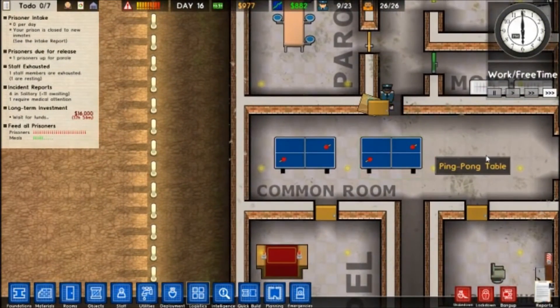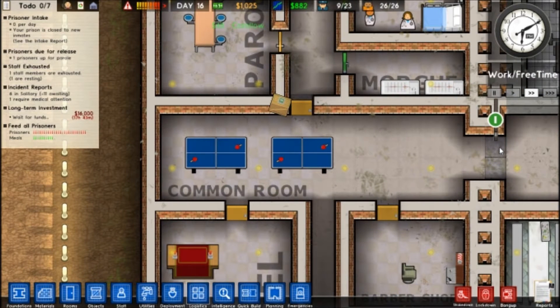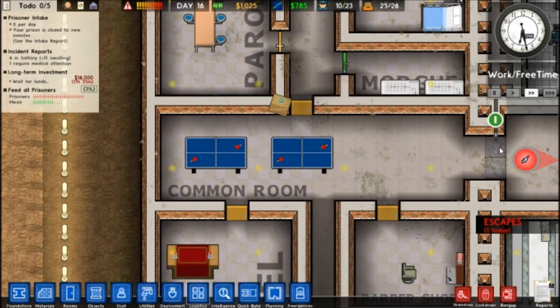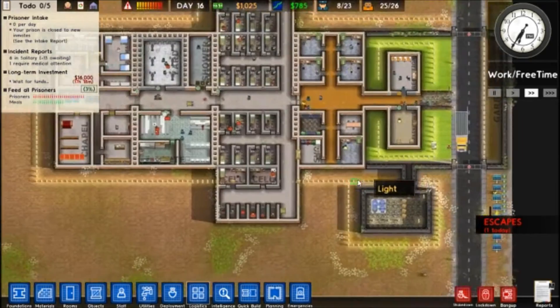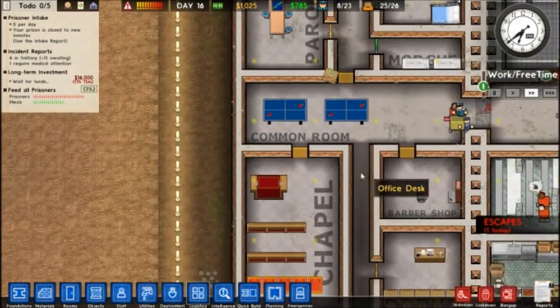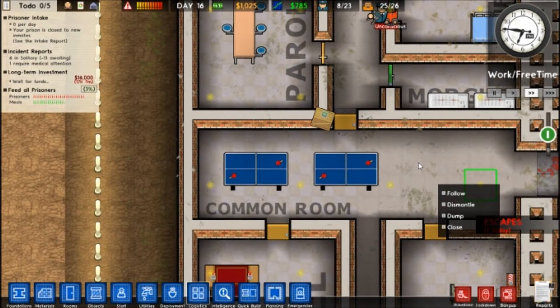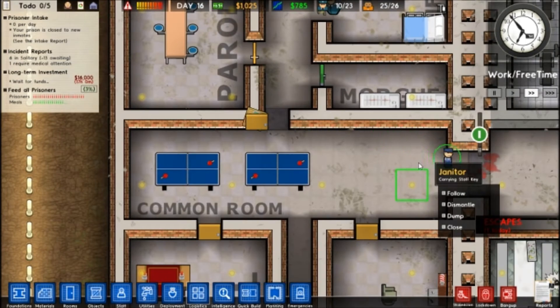The Ping Pong Table is a thing for the common room, obviously, and it's pretty self-explanatory. It replaces the Pool Table. You can still get the Pool Table, but the Ping Pong Table is a bit different from the usual pool table. You can get the Ping Pong Table — and there's people escaping. Okay, bad way to begin a video. Probably should have picked a better map. But yeah, anyway, so that's the Ping Pong Table. Let's go on to the next one.